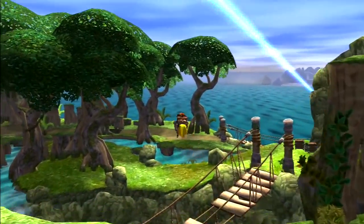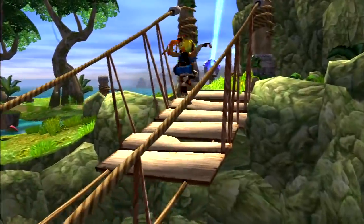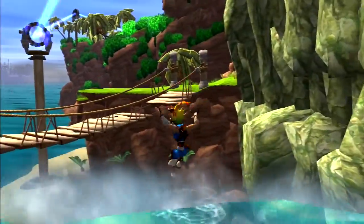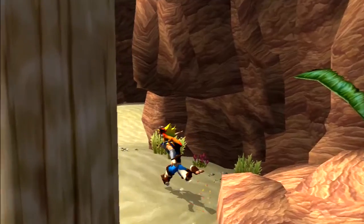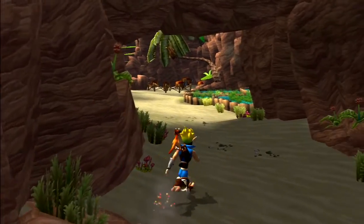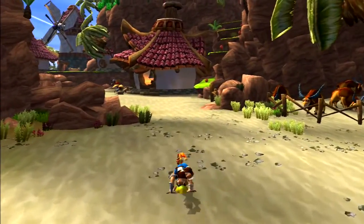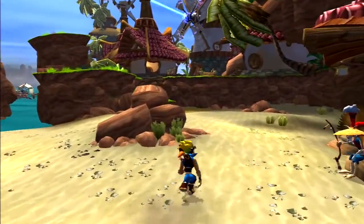Just one power cell left according to the save screen, and that power cell is actually going to be collected in Sandover Village as the mayor owes us a power cell for connecting up - whoa, waterfall - connecting up the blue eco beams back to power the village. I don't know what it's powering though - the only bit of things that seem to need powering are in Kira's place.